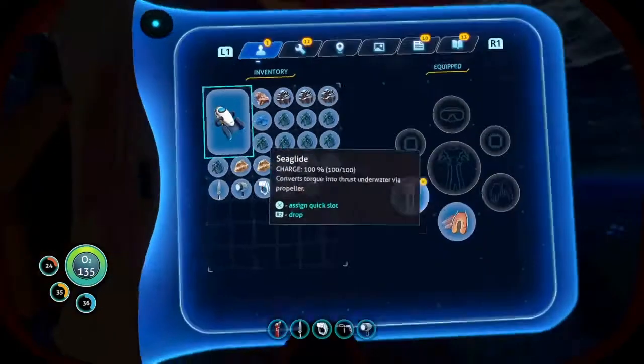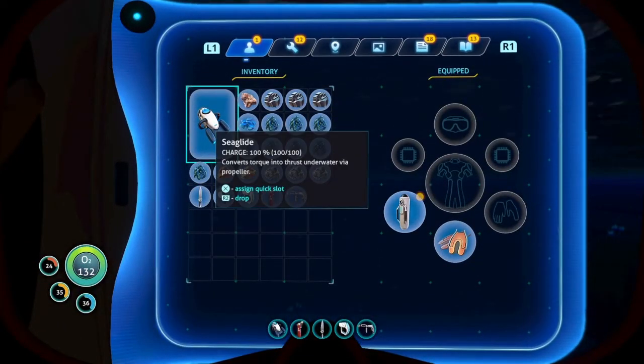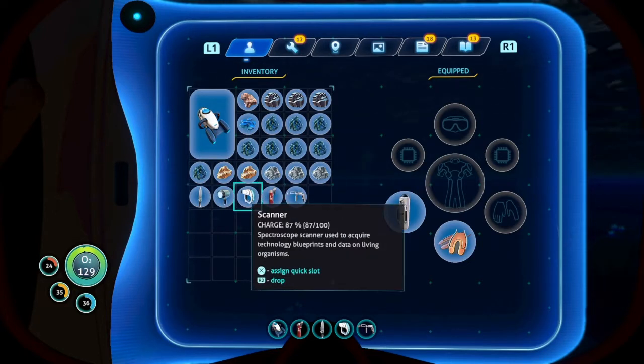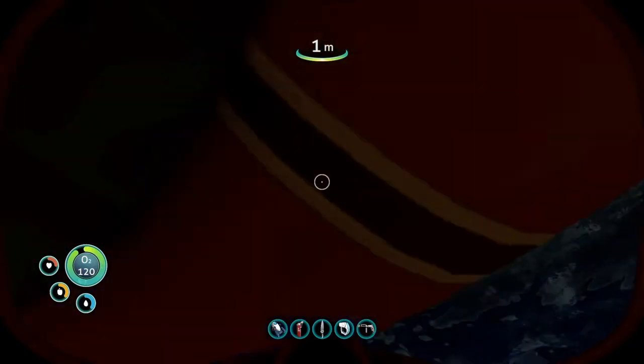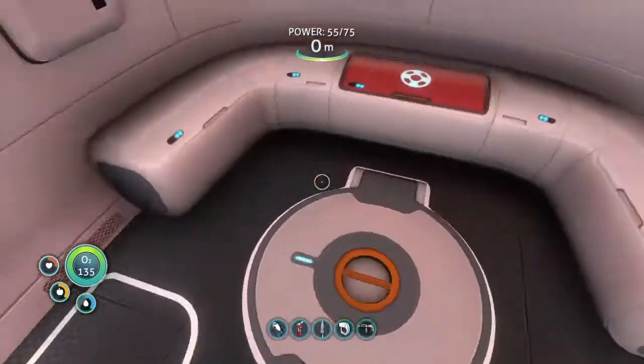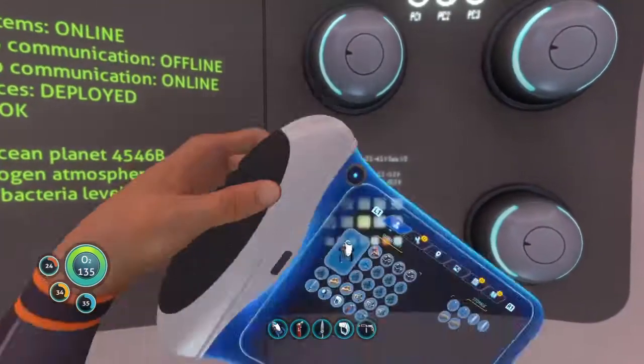Do we have our Seamoth? We do. What did I just take out of my inventory? It's a little annoying, the inventory management system in this game, I'm not gonna lie. I'm going to put some of my stuff in the storage chest here, just in case we get attacked.